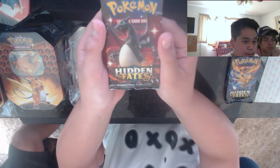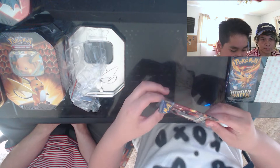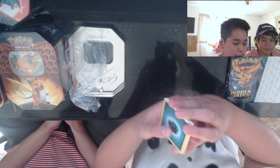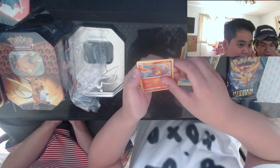It's shiny Charizard! Scoot over a little bit. You guys ready? Pack number two. Here's the code — you can literally just hold it like this. Dark energy, Farfetch'd, Jynx, Charmeleon, Jigglypuff, Caterpie, Paras, Psyduck, Charmander, Golem — oh, reverse Golem — Misty's Water Command.